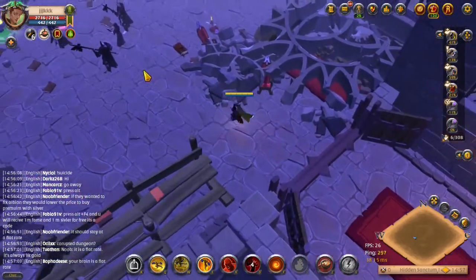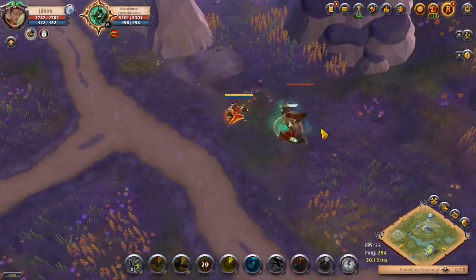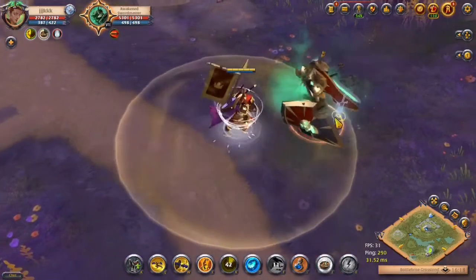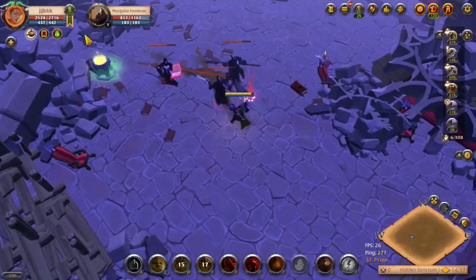The first E ability is from Brawler Gloves, called Blazing Geyser. You hit the ground releasing a geyser in a 4 meter radius in front of you. It deals magical damage to all the enemies and throws them in the air for a brief moment. Hitting at least one enemy resets the cooldown on your Q slot ability.